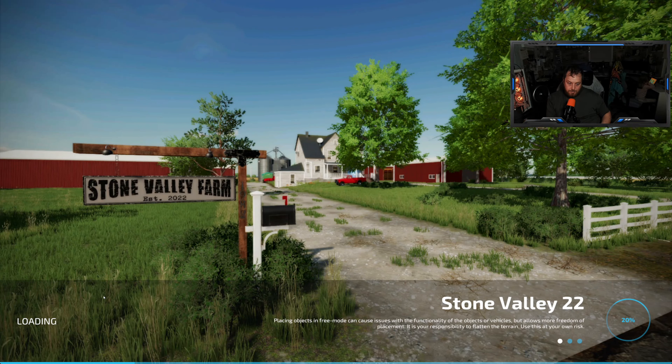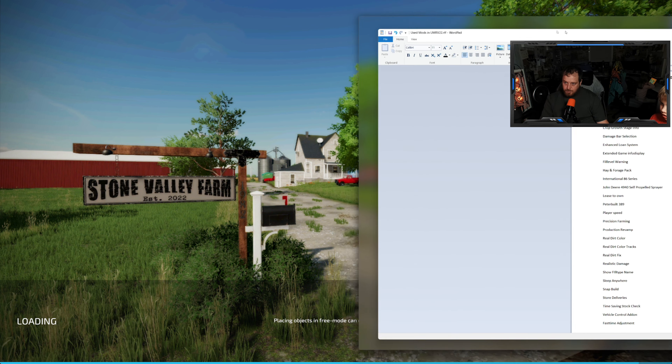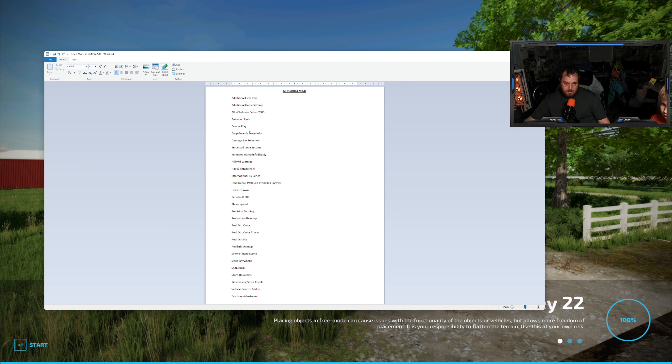What's up everybody? Kat here. We're going to redo Stone Valley 22 - we're going to start over. It's been updated since we last played it, so we updated it. We are using some mods, but not a lot. The only things we've added are the Allis Chalmers tractor, the Peterbilt 389, the International 86 series, and the John Deere 4940 self-propelled sprayer that I won't be able to afford for a long time. The rest are mostly gameplay. That's how we're going to roll on this one.